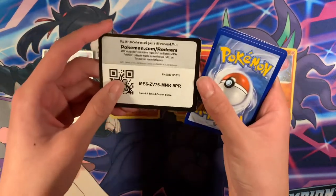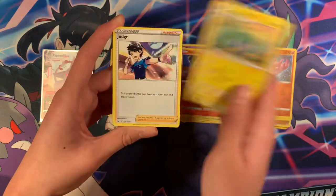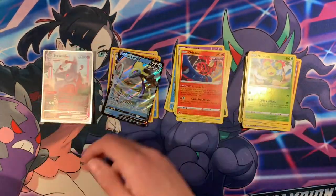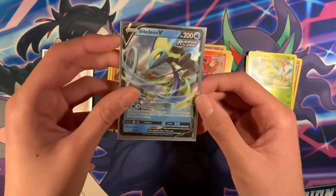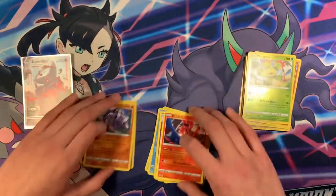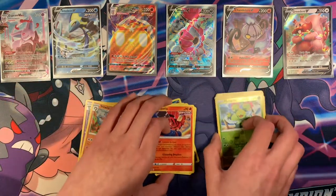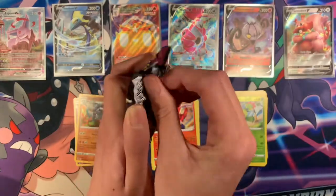Another black code — imagine pulling another alt art! I'm already really excited for the Espeon card, but we could still pull something good because we still have like 15 packs left. Inteleon V — not a bad card. I already built an Inteleon VMAX Rapid Strike deck. I have a 4-3 line, so this is the 5th V I have. I'm still shocked that we pulled the Espeon VMAX. Let's put those hits on top.